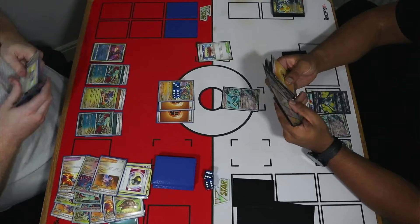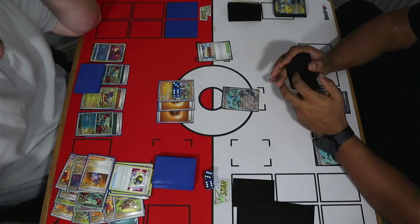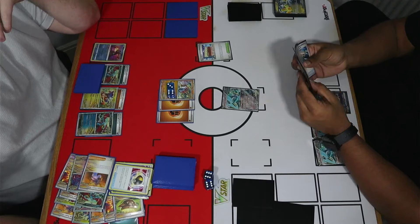I play one Boss's Orders and two Countercatchers. So if Shay can weave in a Miridon attack here, take a single prize, put himself down to two, and then Amp-U Very Much for game — it means he's not walking into a Countercatcher play. I think that's definitely the best line he can go for here.